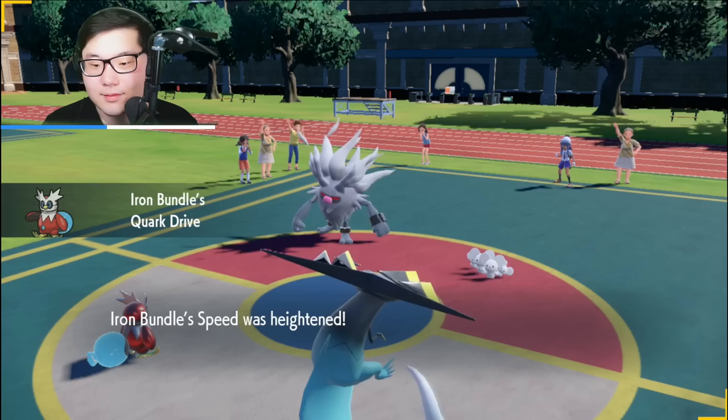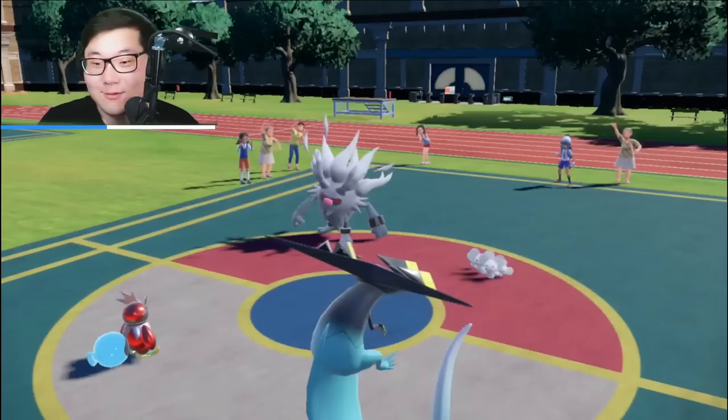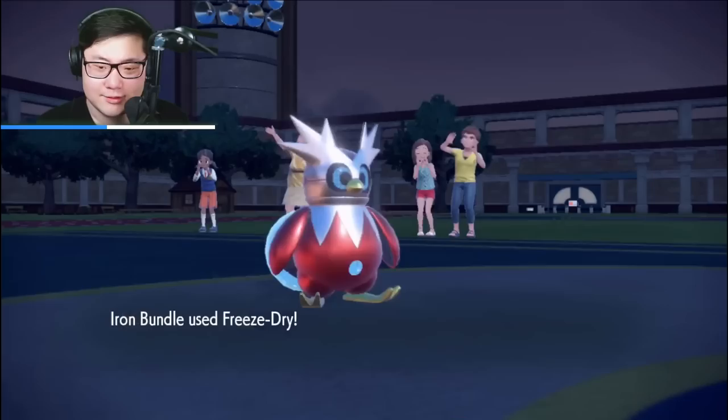So we're going to go for Freeze Dry into the Maushold and we have the Tera Normal Double Edge, which hopefully knocks out Maushold. Don't protect — please don't protect. And please don't Tera Ghost for some reason, which you really shouldn't in this situation. My Turn 1 plan is to lead Iron Bundle and Dragapult, KO the Maushold hopefully with the Double Up, and then Encore and Disable the combination afterward.